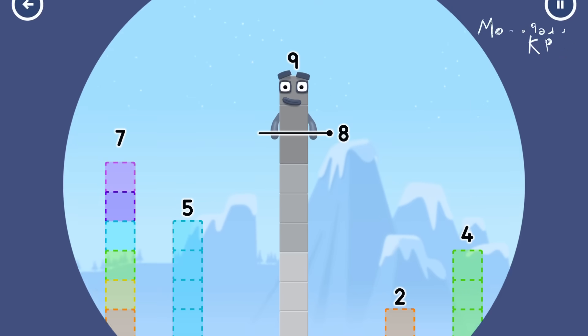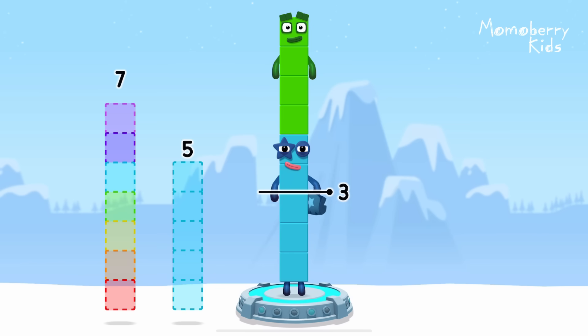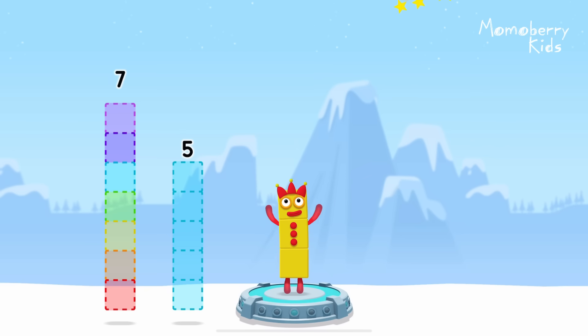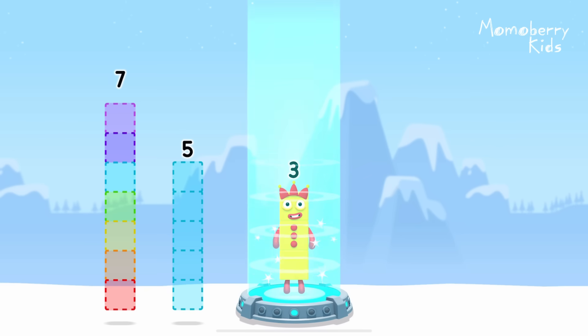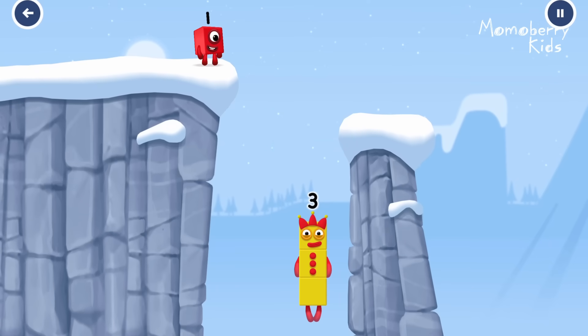Take number blocks away from 9 to leave 3. 4, 2. Correct! 9 minus 4 minus 2 equals... 3!